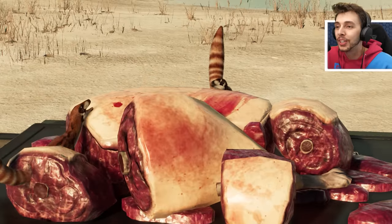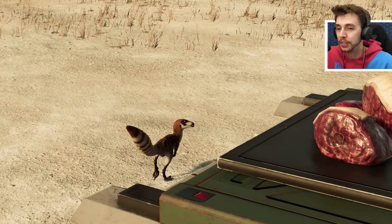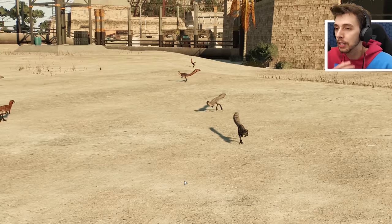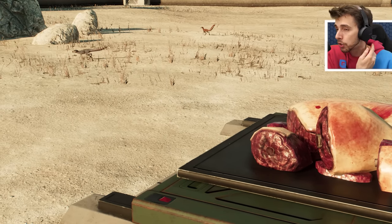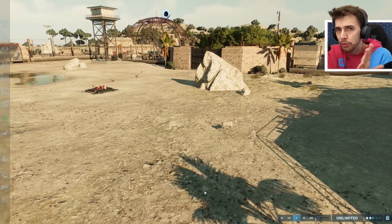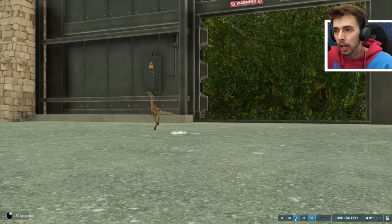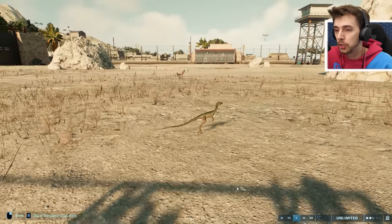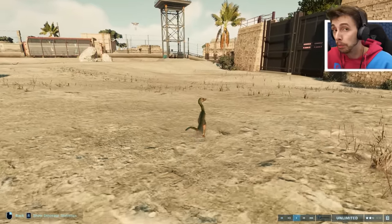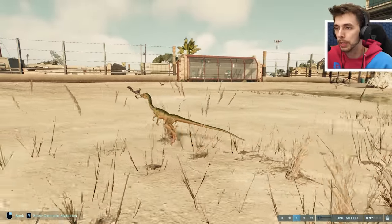It doesn't do what the Compy does — run over, grab a bit, and run off. But I'm very curious to see if there'll be any animations between these and other small dinosaurs. We now have Lystrosaurus, Compsognathus, Moros intrepidus — a lot of small dinosaurs that could have interesting interactions. The Sinovenatoropteryx seems maybe a little bit smaller than the Compy, which is really weird. I'll also release a Homalocephale — there might be a kill animation with it.